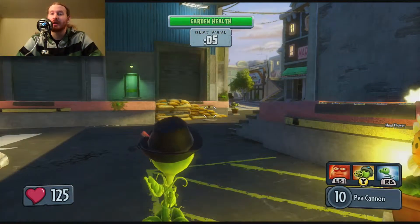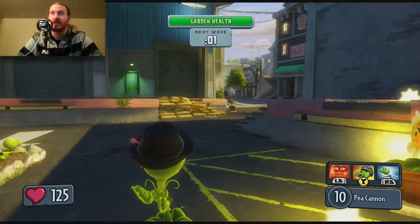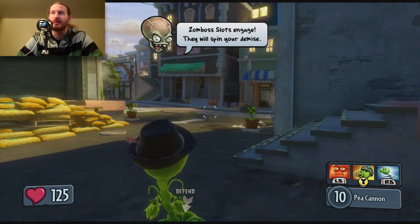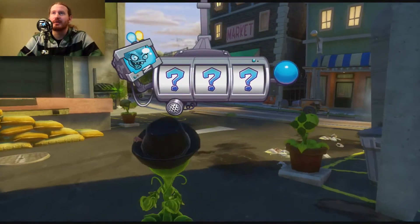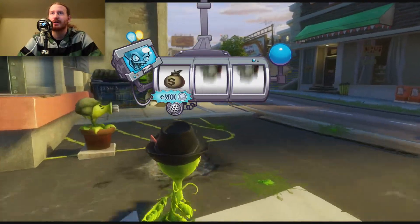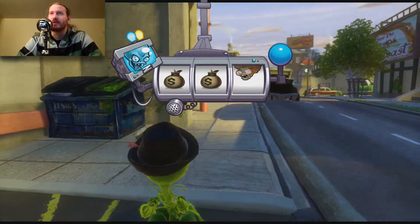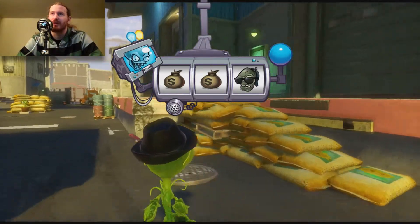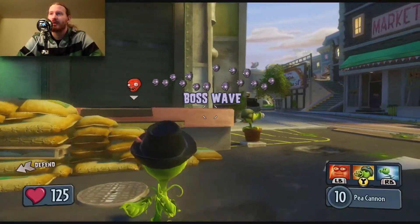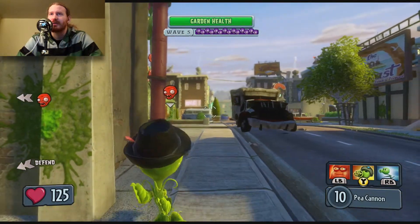Now I've jumped ahead to the boss wave. This is the first time you fight the zombie bosses, on wave five. I want to show you the health that each of them have. The slots are going to engage and we will see what we'll be fighting. We're earning a bonus before we even start fighting, which is good. It looks like there's only one boss this wave, and there he is off in the distance coming out.